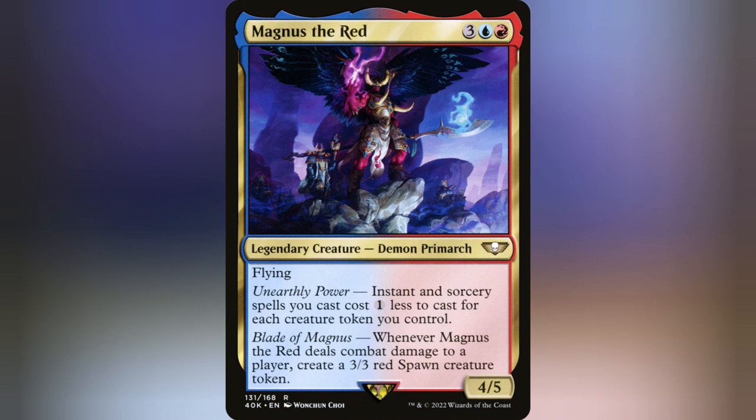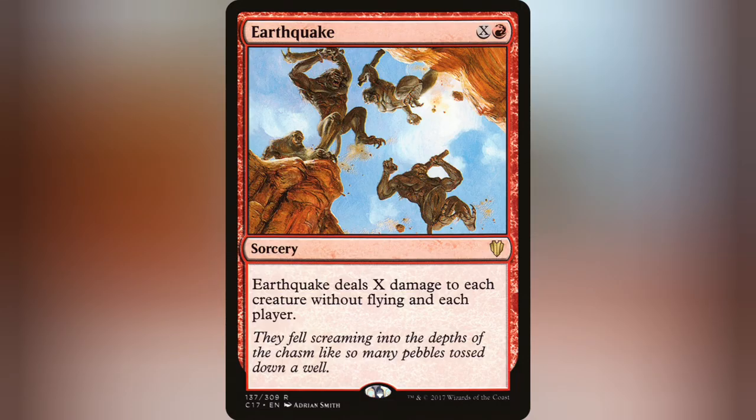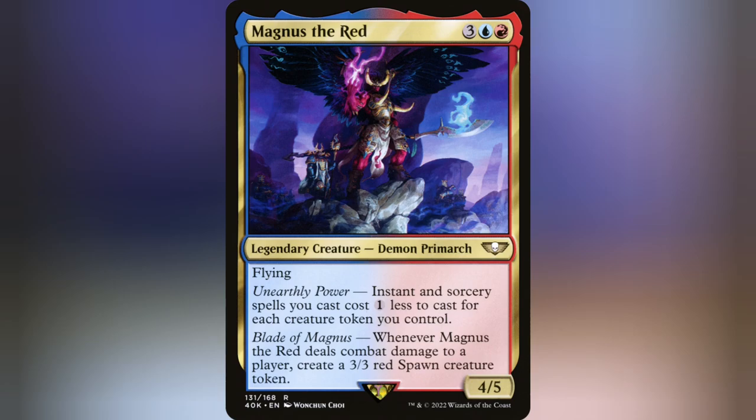Overall I say this deck sits at maybe a 7 or 8. It can fall apart as most decks can, but the speed at which it can just run away with the game and essentially leave you playing with yourself until you Jackson Pollock your opponents is just a really disturbing image but really hilarious and fun to do. I personally played a game where I managed to dump out 40 creature tokens and just played Earthquake and killed all of us — no one won that game. As always, a deck list will be linked to Moxfield and all that good stuff. Until next time!